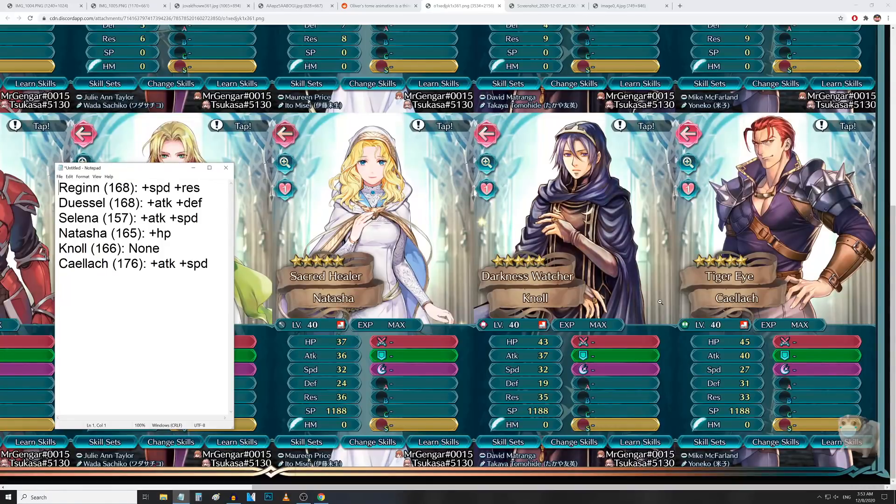Finally we have Kalec, the grand hero battle unit — another free-to-play plus 10 option. He's got 45 HP, 40 attack, 27 speed, 31 defense, and 33 res for a grand total of 176 BST — pretty much the cream of the crop for infantry right now. He has Super Boons in both attack and speed. Plus speed might seem odd given his 27 base, but if you ran the Ninja Axe — which gives plus 4 speed — you could bump his speed up quite a bit and go for quad attacks. His defense and res are already solid enough to absorb the minus 4 from the weapon.